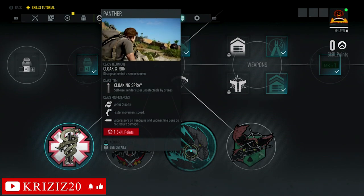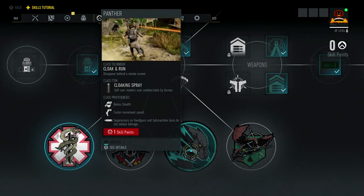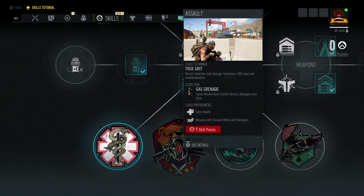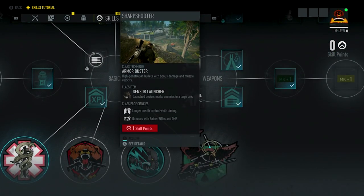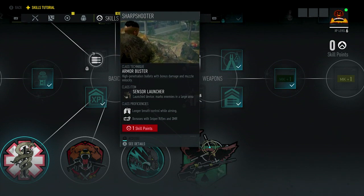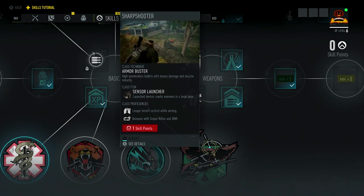Next we have the Panther class. The class technique is cloak and run — you are undetectable by drones, you have a stealth bonus, faster movement speed, and suppressors on handguns and submachine guns do not reduce damage. Once you pop the smoke screen, it's all death after that. Last, you have the Sharpshooter class with the Arm Buster technique — high penetration bullets with bonus damage and muzzle velocity. You also have a sensor launcher that marks enemies in a large area, longer breath while aiming, and bonuses with snipers and DMRs.